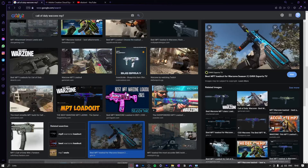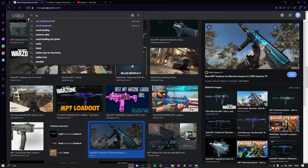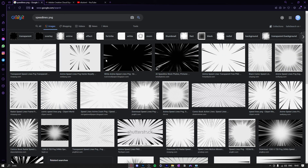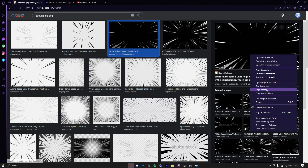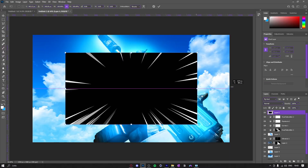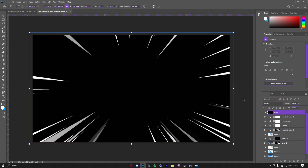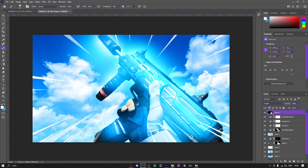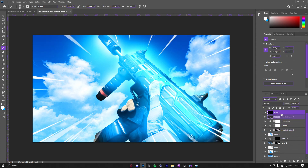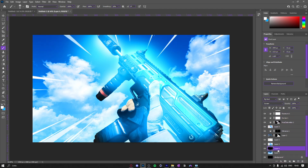Next thing I'm going to do is look up speed lines, grab one, bring it in, and hit Screen blend mode — and boom, that's basically it. You can either get rid of it, bring it on top, or below the gun. Usually below the gun, but it really depends on whatever you prefer.